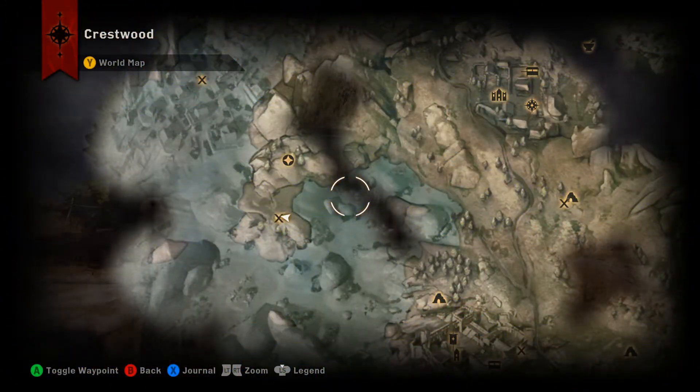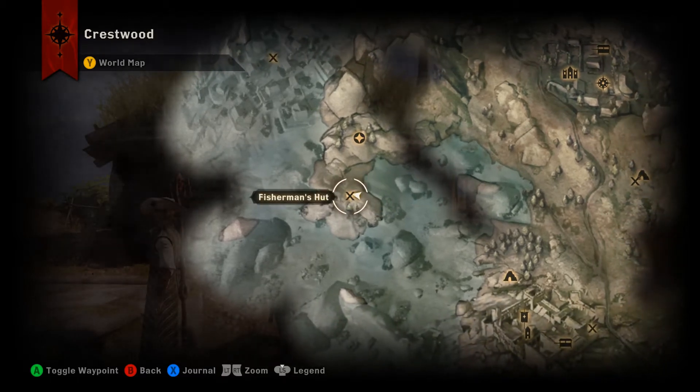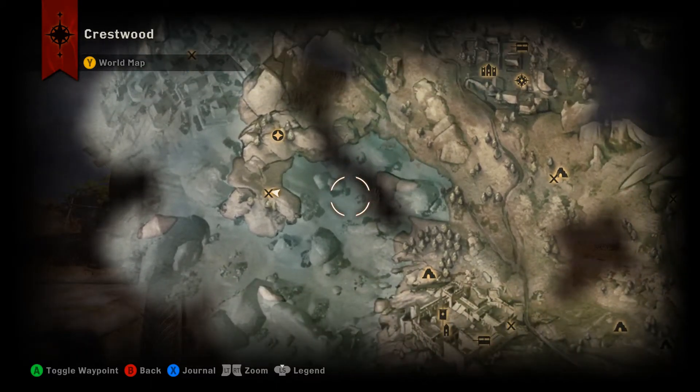Hey everyone, back again with another banner collection video. Today we're out in Crestwood looking for the Ferelden banner crown. This is going to be located inside the fisherman's hut — there is a landmark out here called fisherman's hut. There's an astrarium here, and in order to gain access to this you are going to have to drain the lake first.